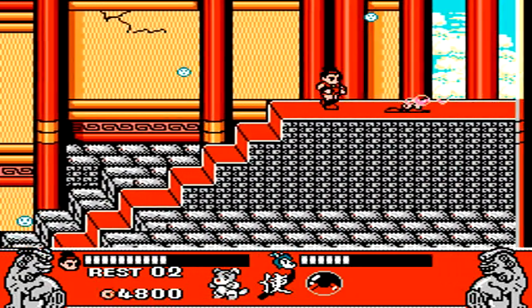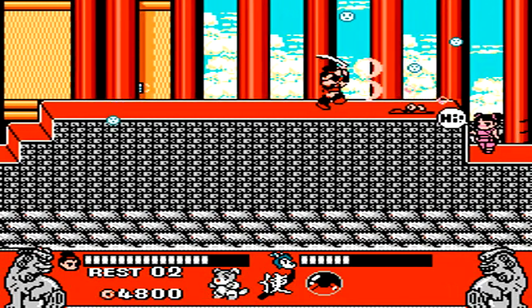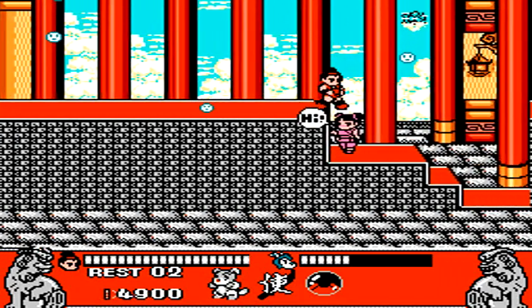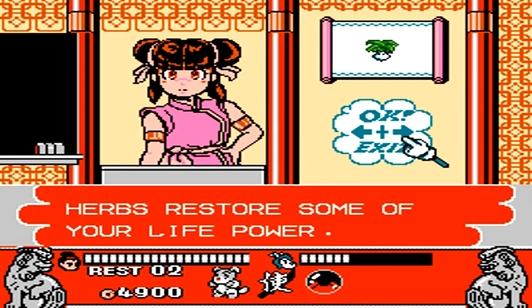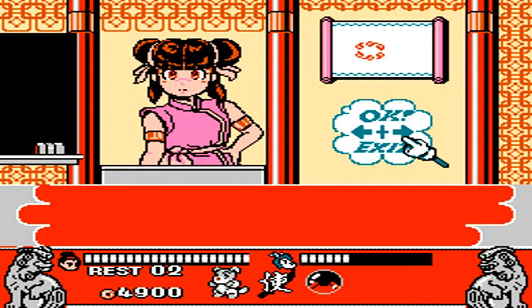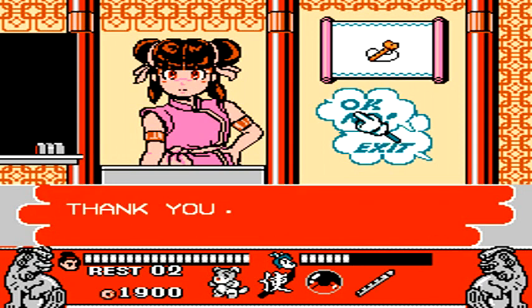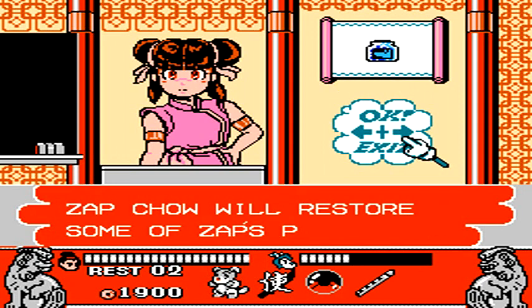One of the snowflake enemies I defeated dropped a sword upgrade I just picked up, which unleashes a couple of waves every time you swing your sword and does a lot of damage to enemies. The dog whistle can be used to send Zap into more of a rage, and he'll do more damage for a period of time.